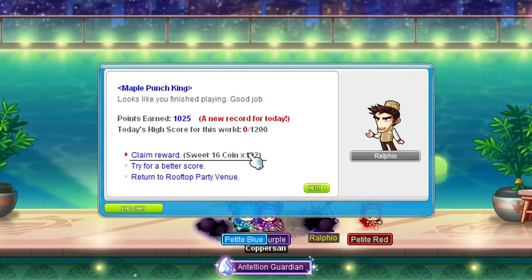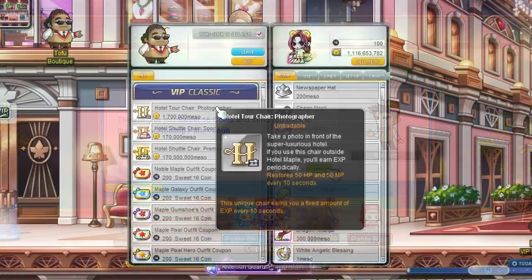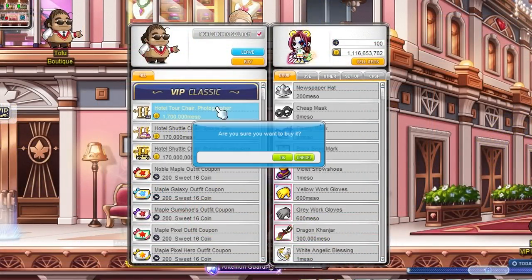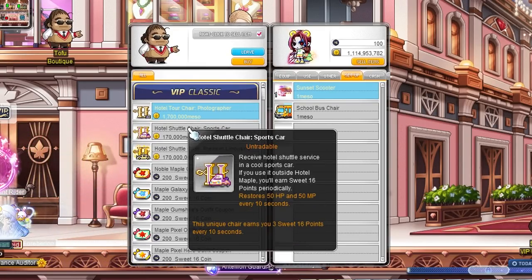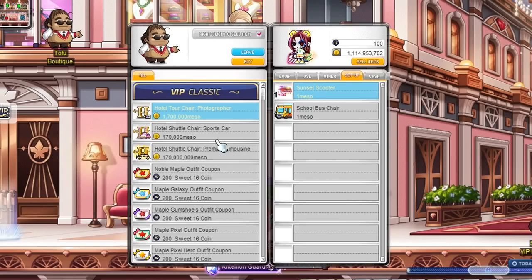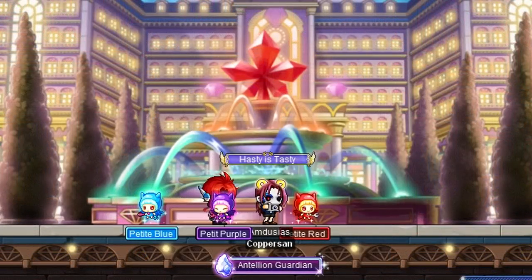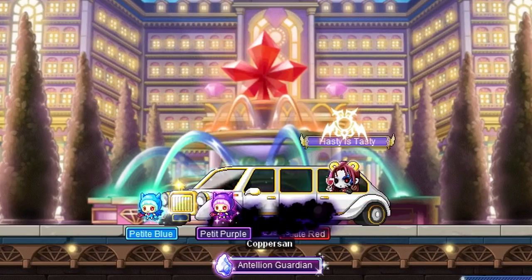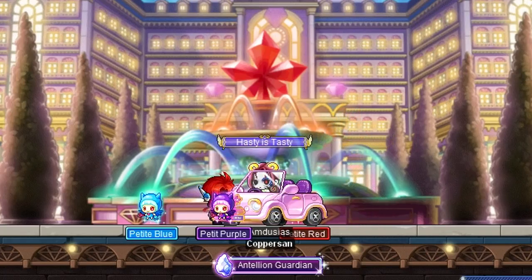The max amount of coins you can get from the punch machine is 120, so do this every day. If you're more of a pacifist, there's another way to get coins that doesn't involve murdering machines or monsters. Tofu at the top left of the hotel sells chairs which reward Sweet 16 points every few seconds. There's also a more expensive version for 170 million mesos that collects those points twice as fast. These chairs can only be used outside of the hotel and it takes a couple of hours to collect enough coins, so if you don't have enough time to play this will help.